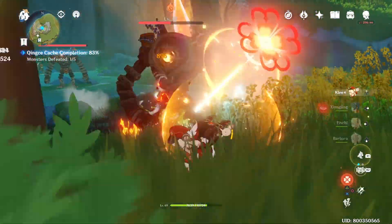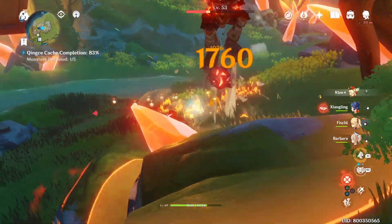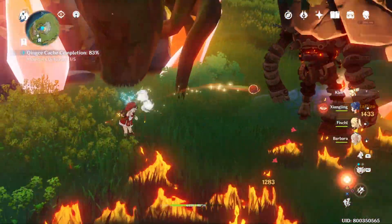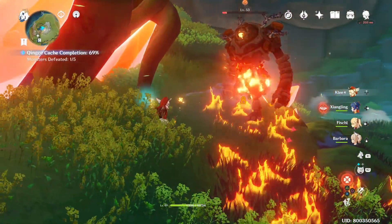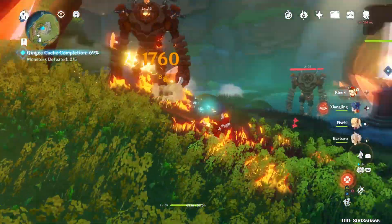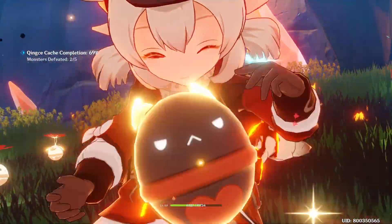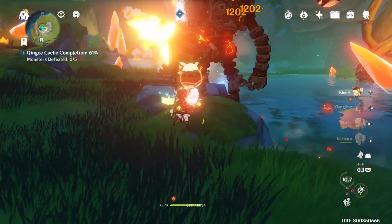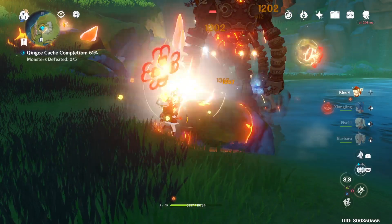Now onto the fight itself. Basically you're going to have to protect the Kinsei cache and make sure that the percentage doesn't drop to 0. The first Ruin Guard is pretty much easy like all the other Ruin Guards you've fought up until this point, so take that one down as fast as you can. Just be careful with the falling rocks around the area so you won't get hit that much.